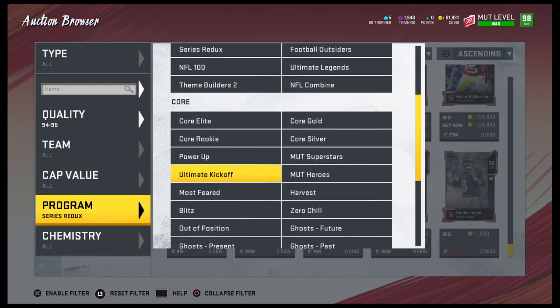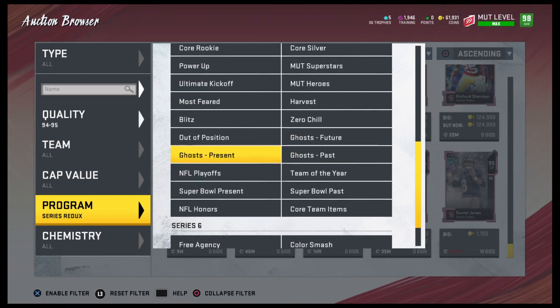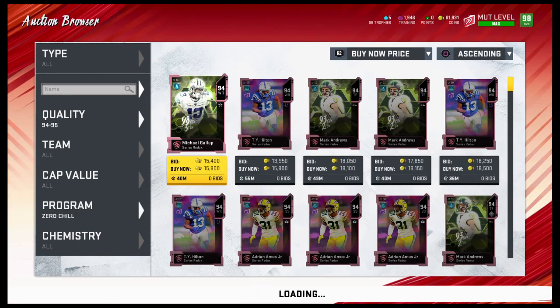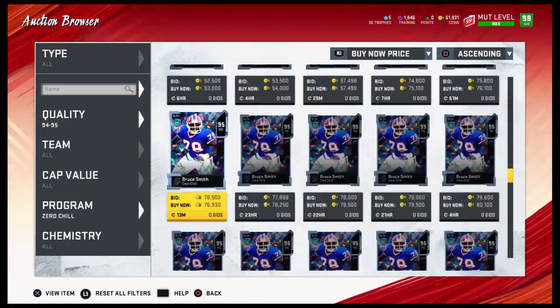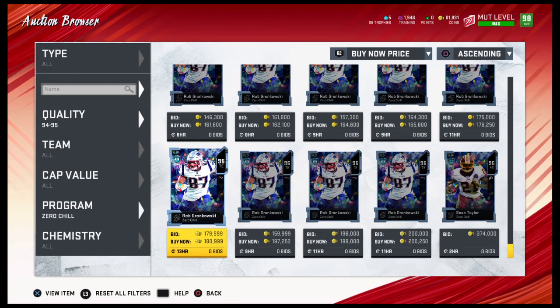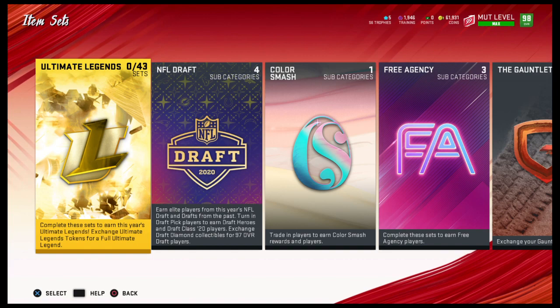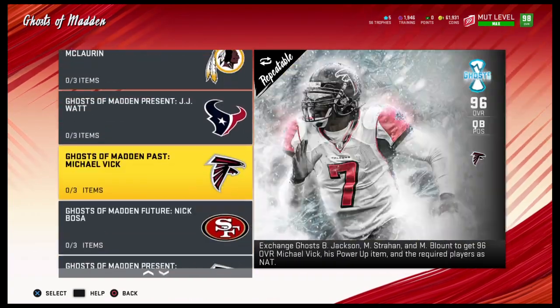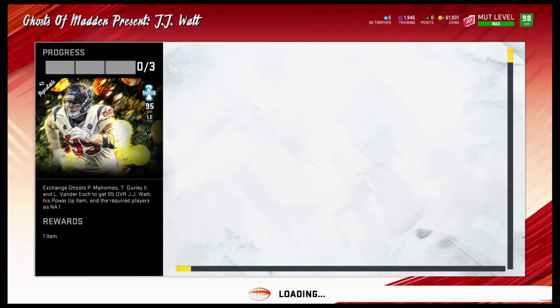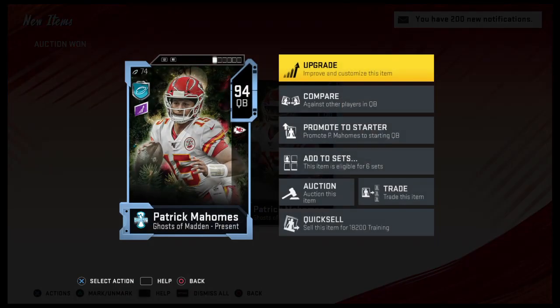There are some Zero Chill players who are very expensive. For example, Walter Payton — he's 95, and at one point he was going for 300K. I think he's a lot cheaper now but he's still 100K. You could also get Gronk, who's 140K. Really, this method is a must-see. And it's not like increased odds to pull a 95 — it's actually just a random 95 and 96, so there's a 50% chance you're going to pull a 96. It's not like EA packs where it shows the pull odds — it's actually just 50-50. Any card has the exact same odds.